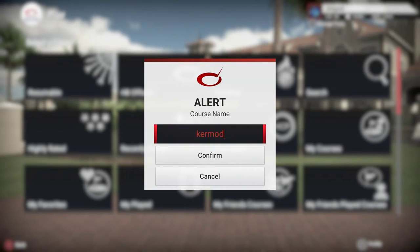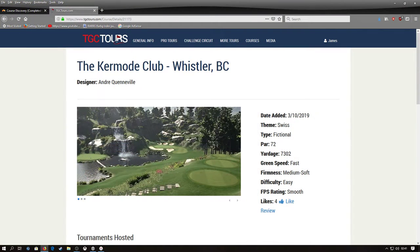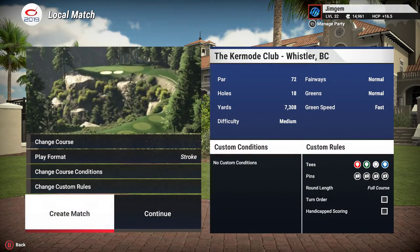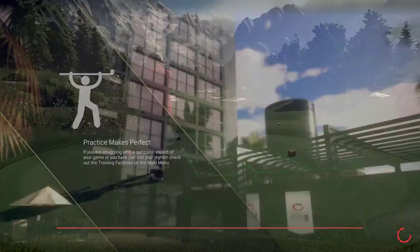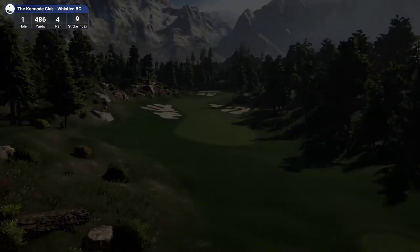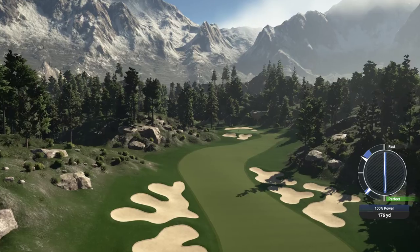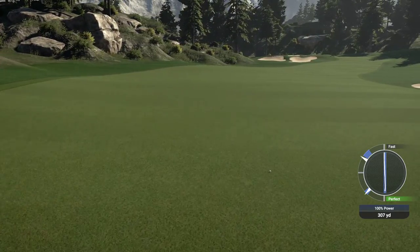Again, take no notice of all the filter options — just go straight to the search bar. I'll type in 'kermode.' I can't see many courses being called that. There we go — just one: Kermode Club Whistler BC. As with the HB forum, the name that designers put up will be the exact name of the course. Kermode Club Whistler BC — just click on it, create match, boom. That's another one done. Oh, this looks really really nice — I'm going to have to give this a play. Crazy Canuck does absolutely fantastic courses.